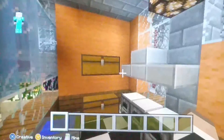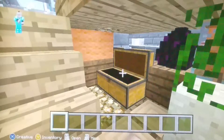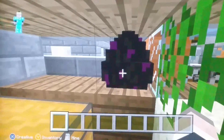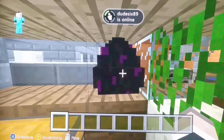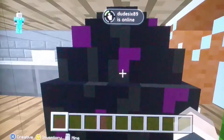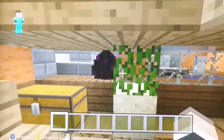You guys can see the wonderful kitchen. For like the smallest house in the city, it has the most floors — it has three floors. And by the way, here's a dragon egg. I don't know how you fit that much in your apartment.